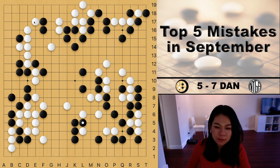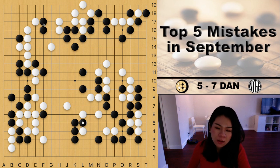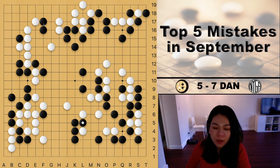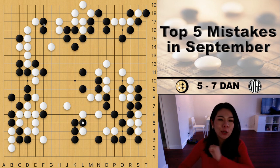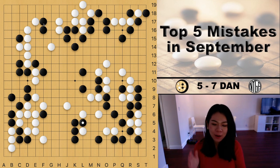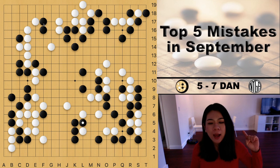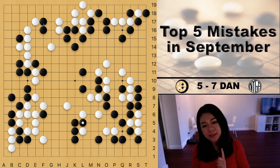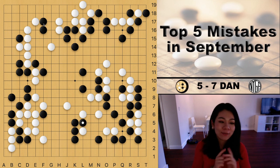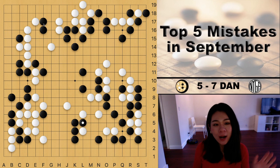Later on I can still use some aji in the center to attack white's entire group. White then needs to focus on fixing the aji in the top left corner. If I'm able to save those two stones, I don't think white will have enough territory. Orion is going to comment on this game in his Pro Game Commentary version, so if you're interested just check it out.